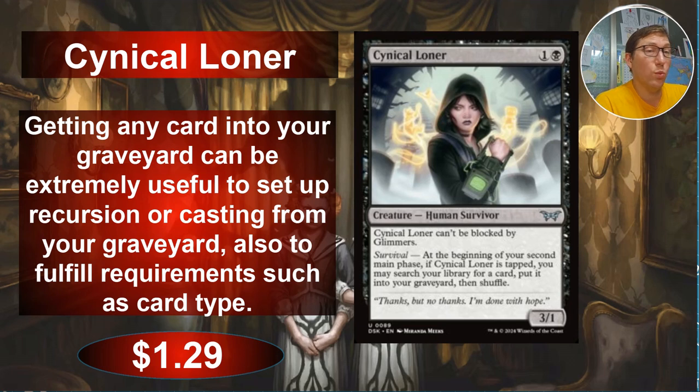You're getting whatever you want to your graveyard. There are cards like — I believe it was called Ruler Crusher Coaster or something — where all your non-combat damage is doubled as long as there are four or more card types among cards in your graveyard. This makes that very easy: you can get a creature, instant, and sorcery to the graveyard, no problem, and then she searches out whatever you want for the fourth type — throw a basic land in the graveyard, why not? She can do it, no problem. And only $1.29. As a setup card, this is incredible.